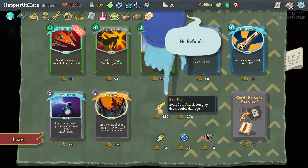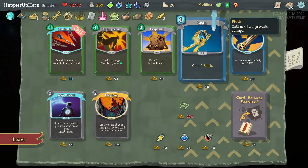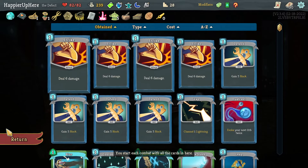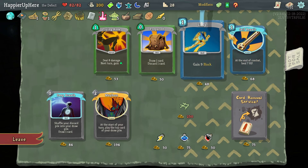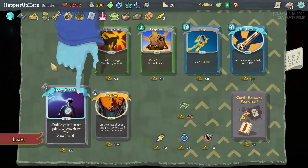Then Pendant: every 10th attack you play deals double damage. For cards I already have these two — I'm not sure about Flash Shots but I do have a good amount of skills. Let's take Flash Shots. Also taking Prepared — actually Deep Breath might be better since it would trigger Sundial. Let's take Deep Breath; it's a little expensive but might be worth it.